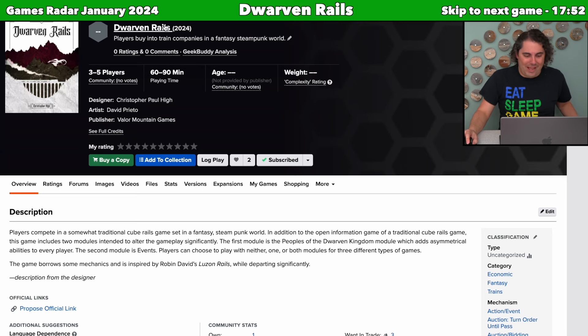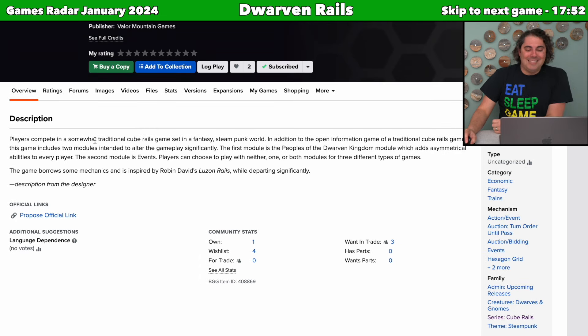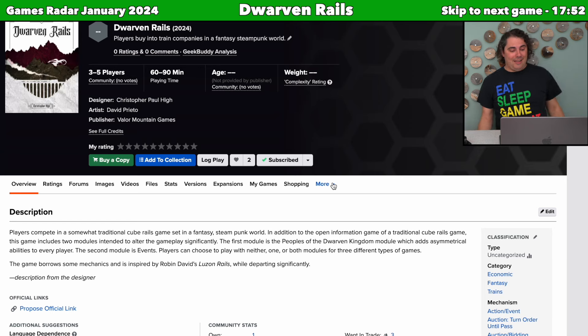Next is Dwarven Rails — players buy into train companies in a fantasy steampunk world. That was enough for me to click subscribe very quickly. It describes itself as a somewhat traditional Cube Rails game set in a fantasy steampunk world, with two optional modules: the Peoples of the Dwarven Kingdom module adding asymmetrical abilities to every player, and an events module. Players can choose neither, one, or both for three types of games. It says the game borrows from Robin David's Luzon Rails while departing significantly. I am super intrigued.